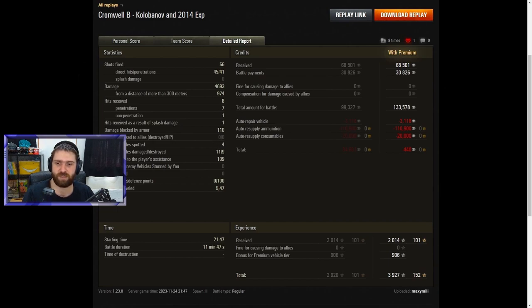4 vehicles spotted, 11 vehicles damaged, 9 subsequently destroyed. Only 109 spotting damage, but when you do so much direct damage, do you really need spotting? 100 defense points, and 5.47 kilometers traveled — just driving around the entire map: south, middle, north, west — every single area of the map was explored by Maximili.